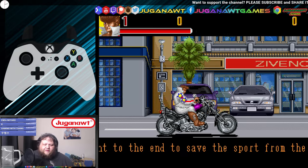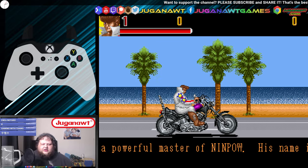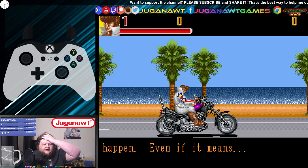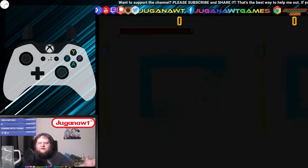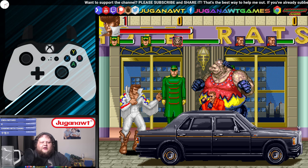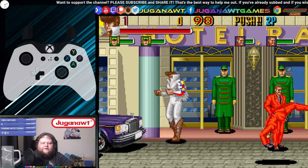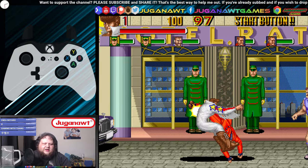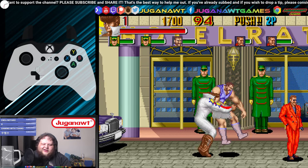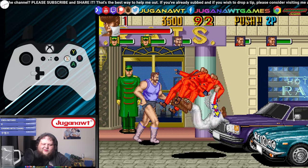Becoming a professional wrestler has always been my dream. I'll fight to the end to save the sport from the Croc Mad Bulls. His name is Hayatay Ninja Warrior, resides in Hong Kong. The Mad Bulls won him and will stop at nothing. And we're off. The first thing I notice is that unlike most beat-em-ups of the era, you can move while punching. That's really weird — it feels unusual and a little bit stiff to control.